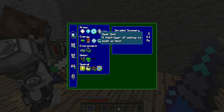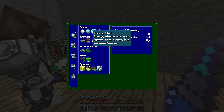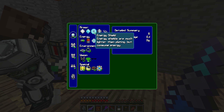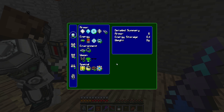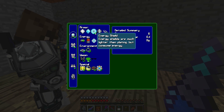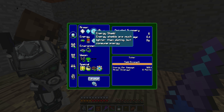The heat sink is pretty much unnecessary — I've never needed it, so you can ignore that. The iron, diamond, and energy shield are the types of armor you can apply. I gave you the stuff for energy shield. It doesn't weigh anything. The whole thing with this armor is that when you get heavier, you move slower — you want to stay under 25 kilograms for your entire setup.